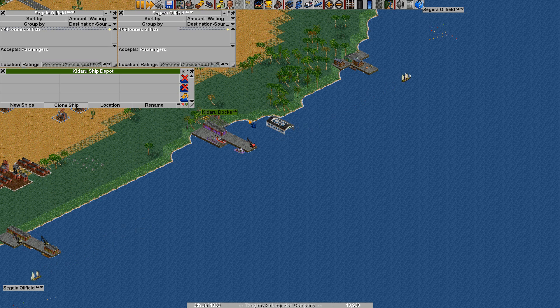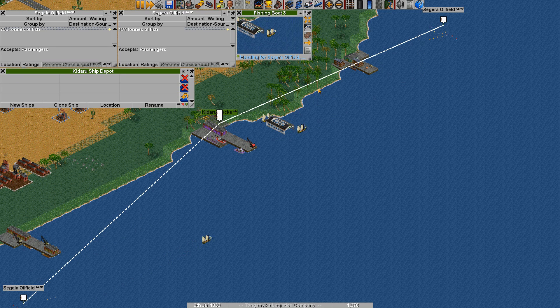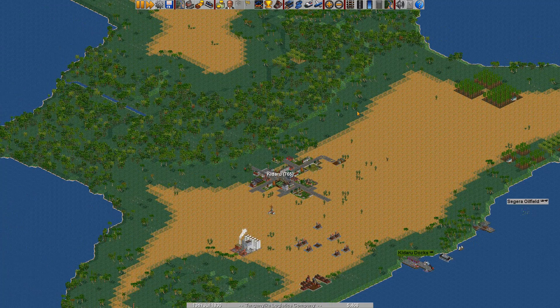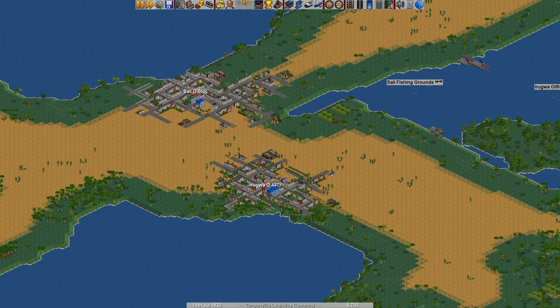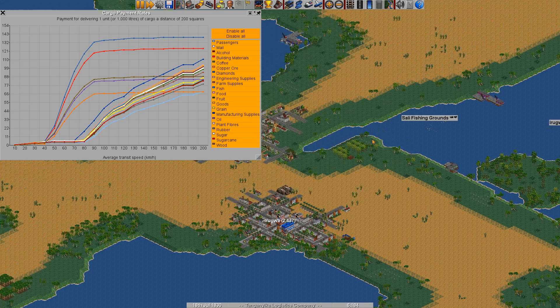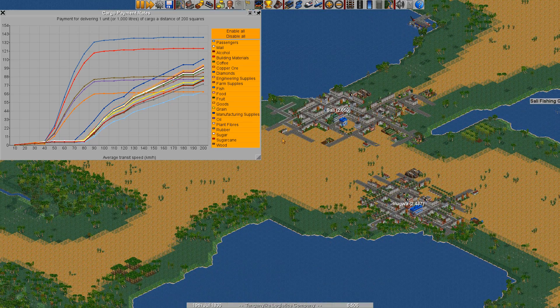I want to max out our lines before we do anything else. While this happens and these guys collect money, I can tell you a little bit about what I'm trying to do next. I looked at the cargo payment rates — okay, what could we actually take on to make a lot of money?